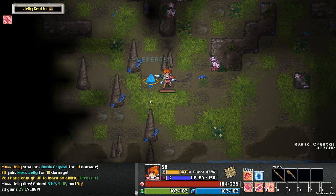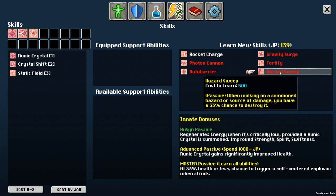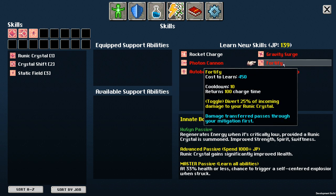And it's fairly tough. Our 1,000 job point passive is that it gains significantly improved health — I don't know exactly what that means, but it says significant right there in the name. I don't love Hazard Sweep — that doesn't seem that important. Auto Barrier is probably fine. Stuff like Photon Cannon — that's what I'm excited about.